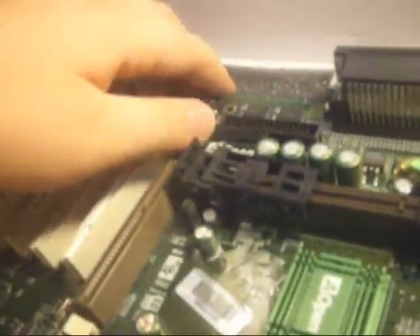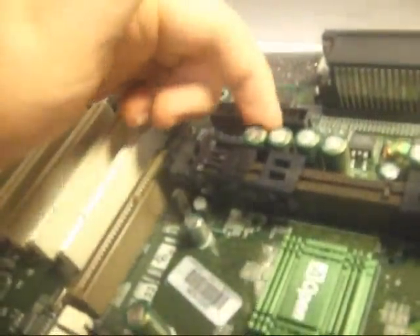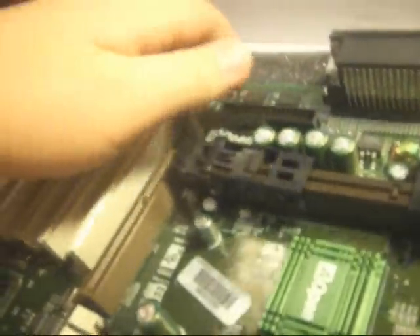The capacitors in this computer are perfectly fine — they haven't been blown and they're properly soldered. An old Windows 98 motherboard with awesome capacitors, these are built to last. It has two USB 1.0 ports, two PS2 ports, a serial port, a printer port, and that's it.